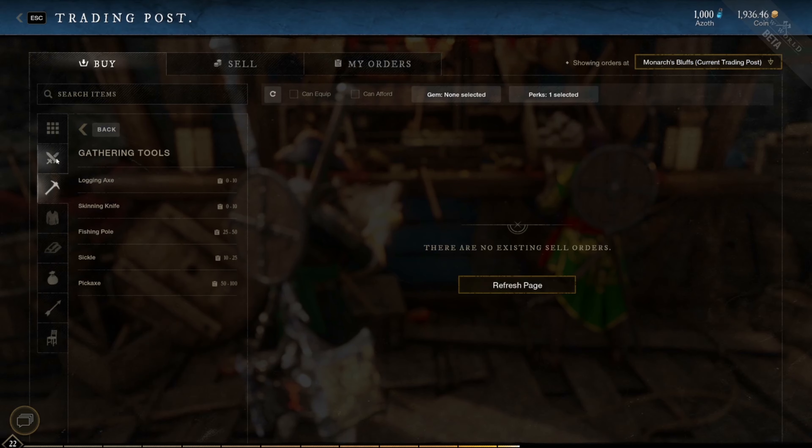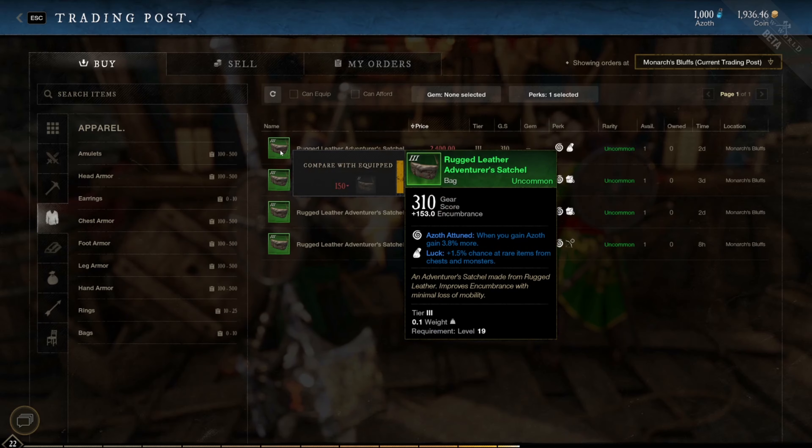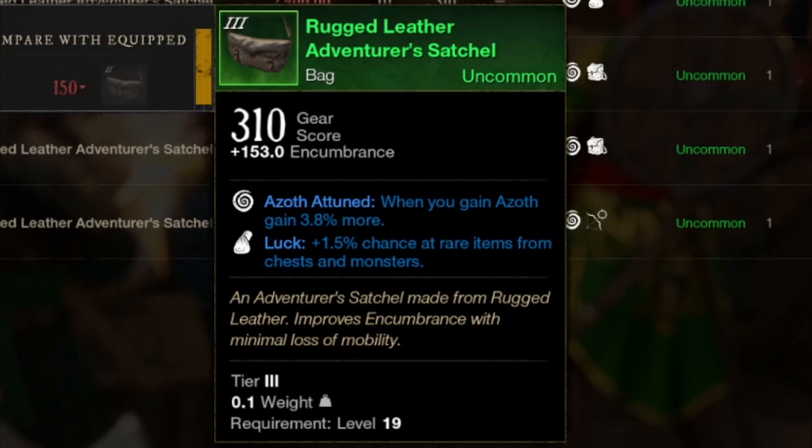There's also a perk called Azoth Attuned that you can put on your armor or bags, which allows you to gain more Azoth when you collect Azoth. While this won't increase the frequency at which you collect Azoth, it will increase how much of it you earn each time you do collect it.